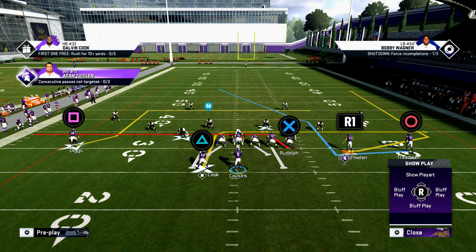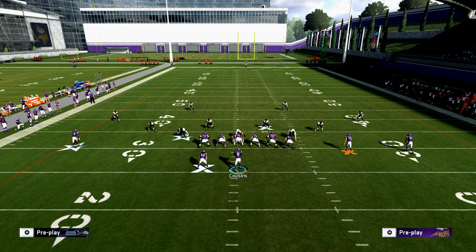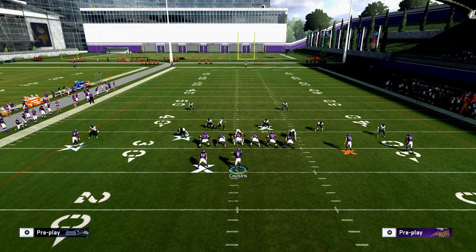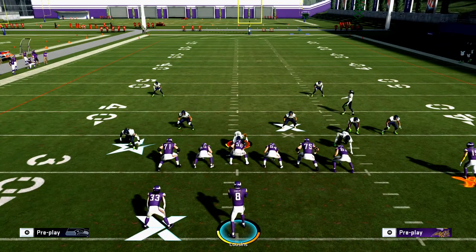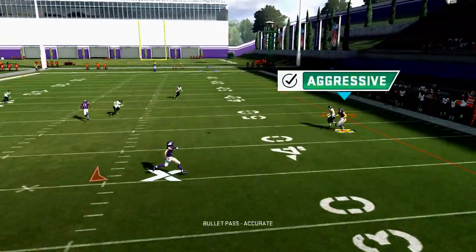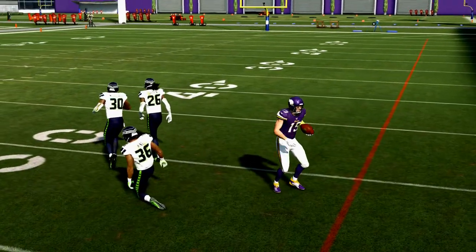You could also put Diggs on an out and do a motion-snap post-crosser with Thielen — that will get over the cloud flats and you get that nice diving animation because he's on a post route instead of a corner. Against the defense with Wise Shallow Cross, you have the wheel route to Adam Thielen — one of the coolest routes, because wheel routes just destroy man-to-man. Snap the ball in man-to-man, hit that outside wheel route and make that aggressive catch animation.